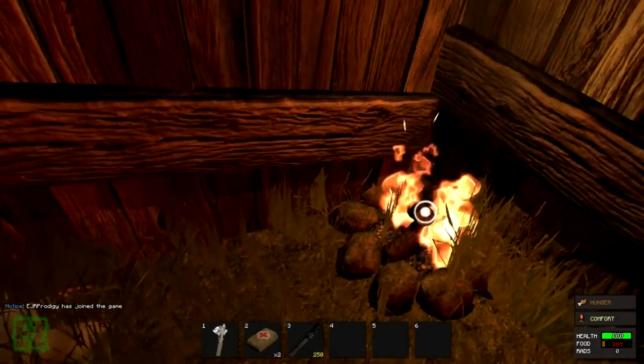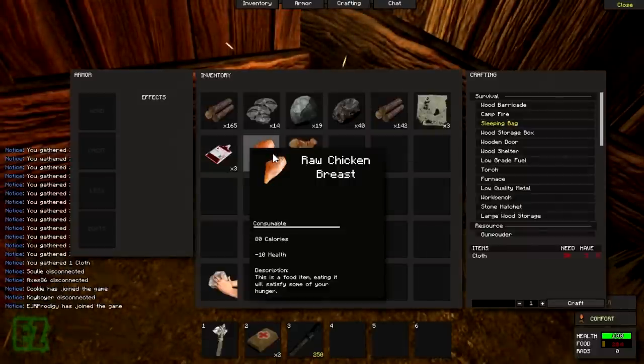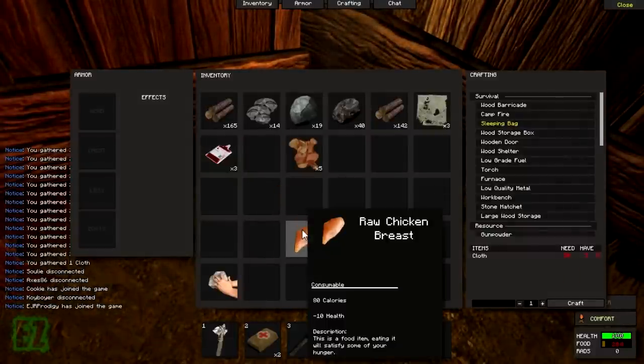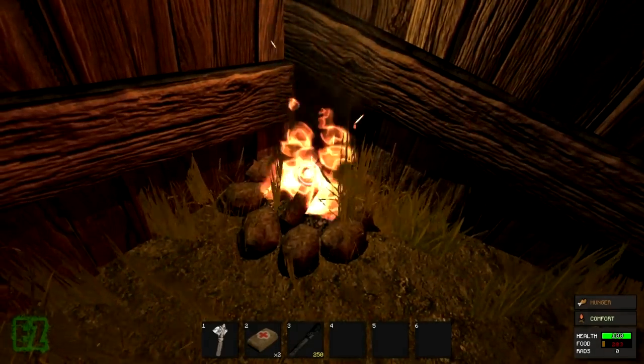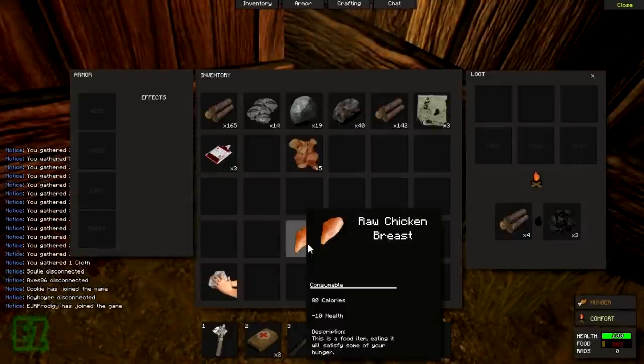All right guys, this is a guide on how to cook food. You need a fire and you need raw food. Put the raw food on the fire, hold E, and go to open.